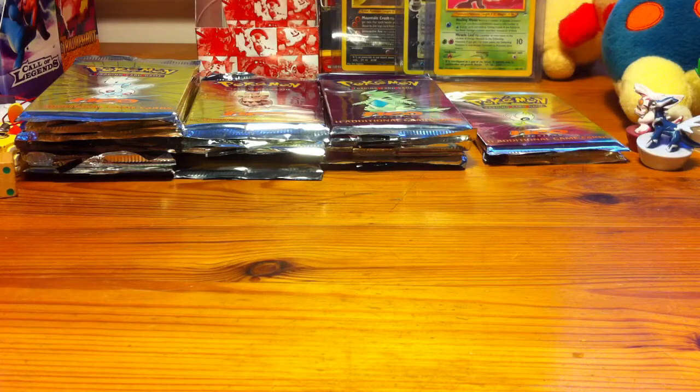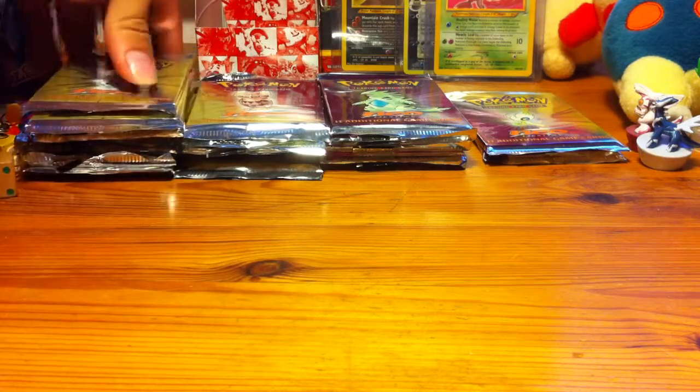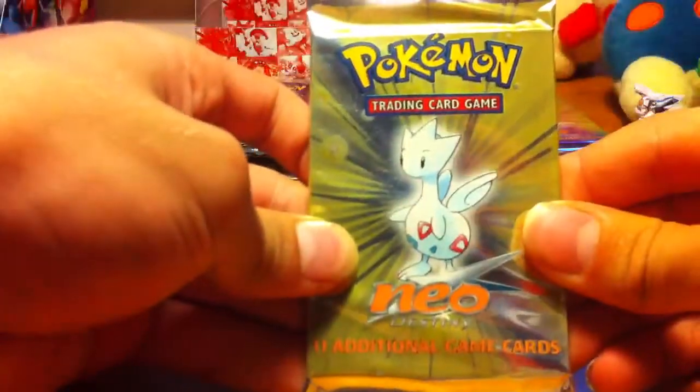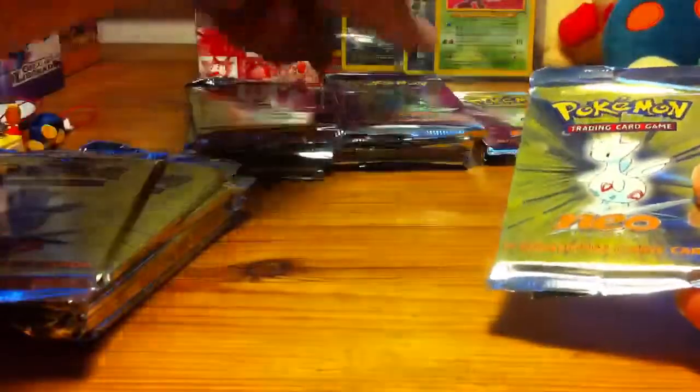Hey guys, this is Firebird of Pi again, and I'm back with part 1 of my Pokemon Neo Destiny booster pack opening. I'm going to be opening 20 packs, and let's get started. So we have a Togetic pack, and then this is Noctowl, Tyranitar, and Celebi, or the other pack designs, which I'm sure you know by now, so let's get opening.